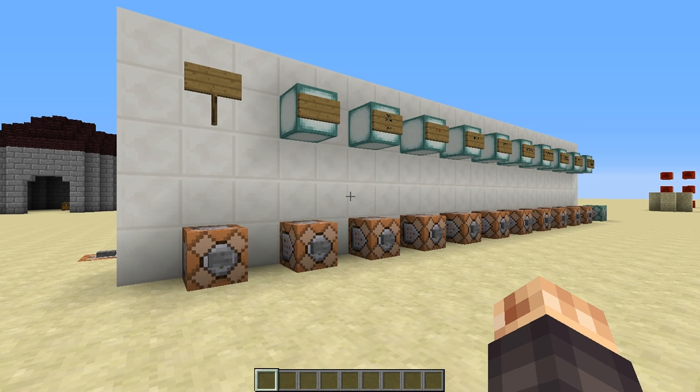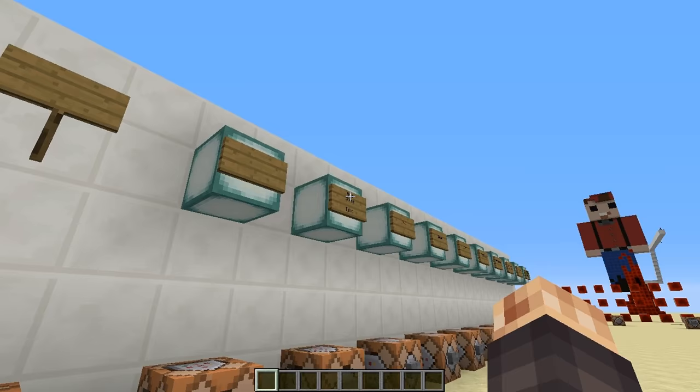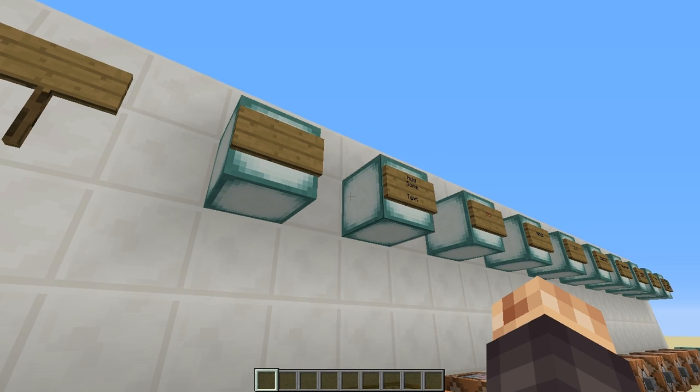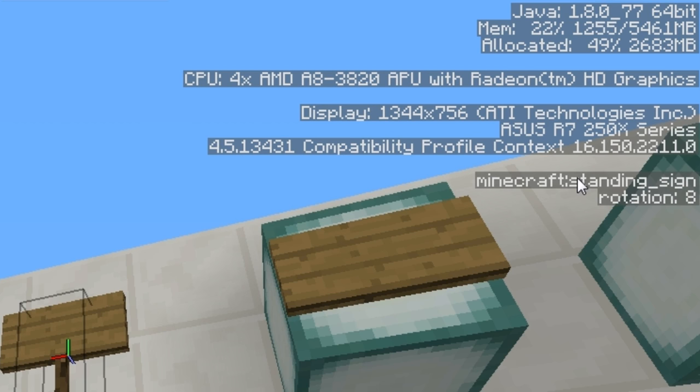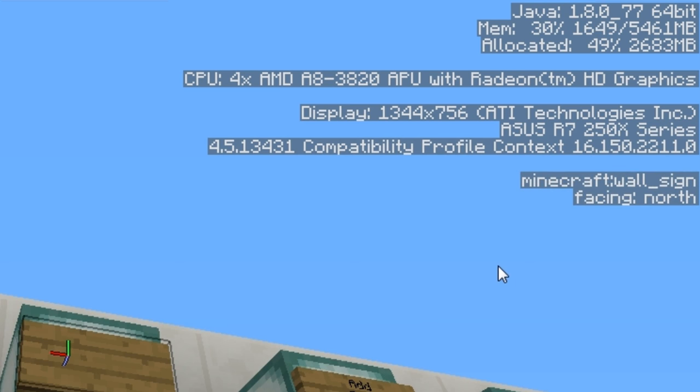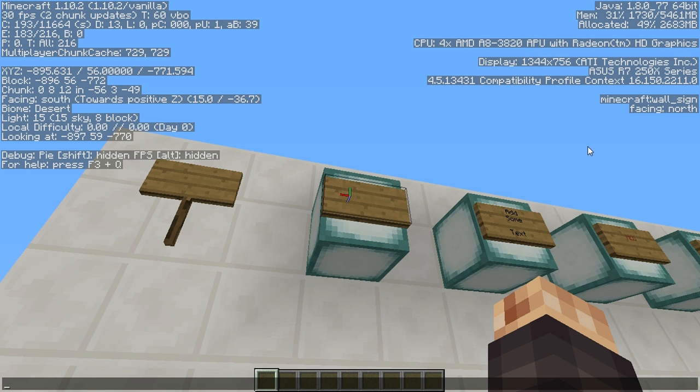First things first — signs are actually blocks. They don't look like blocks, they're not cuboid like sea lanterns or quartz blocks, but in terms of Minecraft and command blocks they are considered blocks. If I press F3 and look at this one, it says 'standing_sign' — that's the name of that sign block. The other one is called 'wall_sign', so you've got a choice between the standing sign and the wall sign. There's no block actually called 'sign', so keep that in mind.